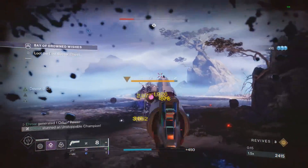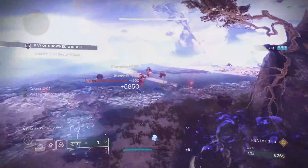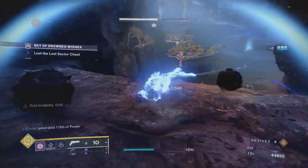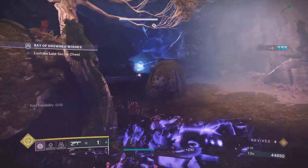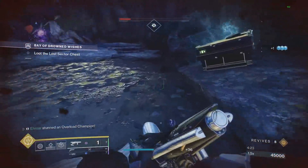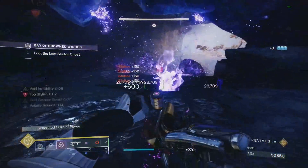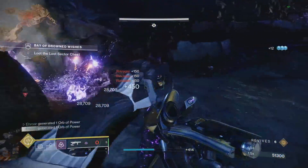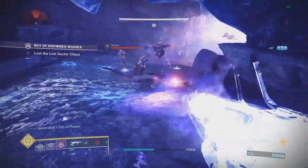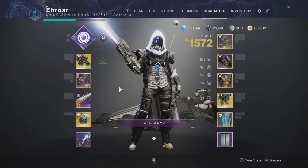These builds obviously work in team activities with champions too, where you can divide up who's doing what. They're built for one person doing it all, so in a fireteam you can scale back to one champion mod. How they all work is you essentially use your heavy weapon for champions and the boss fight — generally one rocket will either kill the champion or get them close enough to finish. I usually just stick the champion with my last-impression rocket, shoot a couple shots with my special weapon like the Dead Messenger, and the champion will die. Playing Void 3.0, you can also use your grenade for a slight debuff.